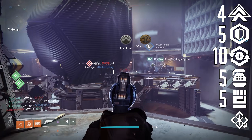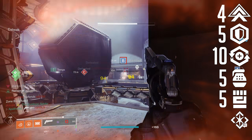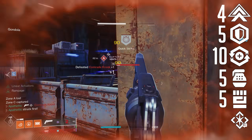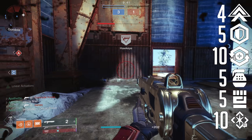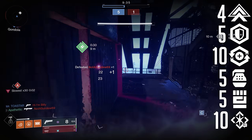Intellect is the second most important stat to invest in behind Recovery. It controls how long it takes to get your super, and getting your super even 10 seconds before your opponent can be the difference between a win and a loss. I recommend investing anywhere from tier 8 to tier 10 in Intellect if you can balance it with your other stats, allowing you to get your Hammer of Sol super early and often.